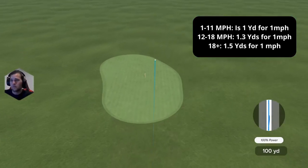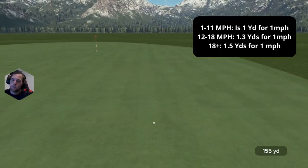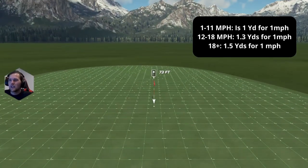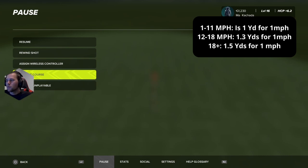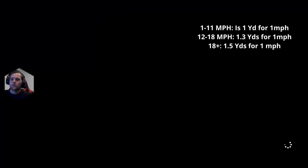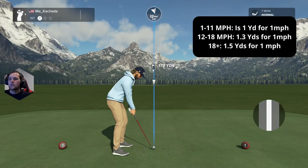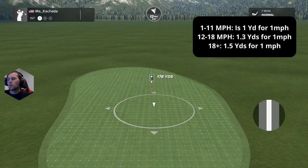At 13 mph, you add about 17 yards total. So on a 170-yard club, that's 153 yards. It landed 154 — give or take a yard. The rule between 12 and 18 mph: go one-for-one, then add four to five more yards on top of that.